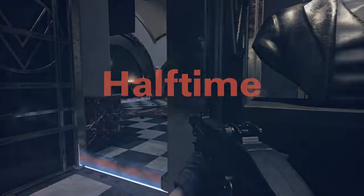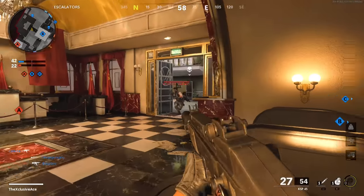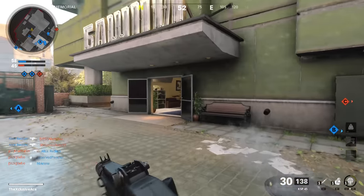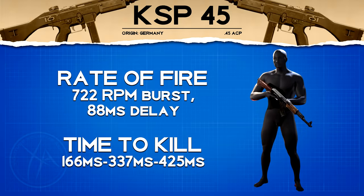As for rate of fire — keeping in mind this is a three round burst SMG — the rate of fire within the burst is 722 rounds per minute, and we have a very short burst delay at just 88 milliseconds, making it a very forgiving gun for a burst weapon. Up close, if we manage to get that one burst kill, our time to kill potential is 166 milliseconds, which is practically untouchable by any other gun in the game. This gun kills literally twice as fast as almost every one of the assault rifles.